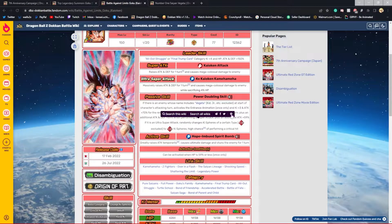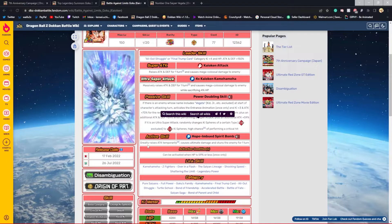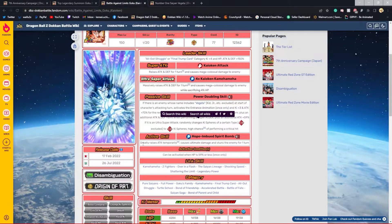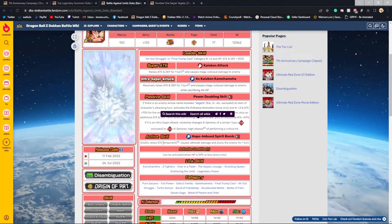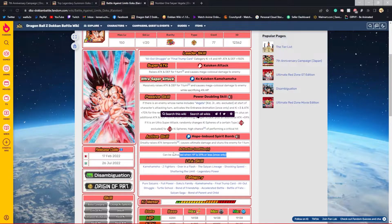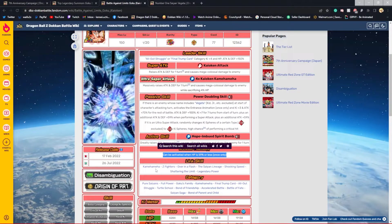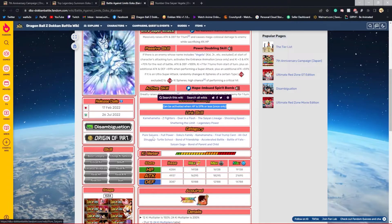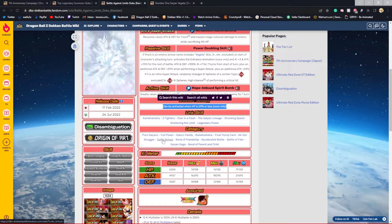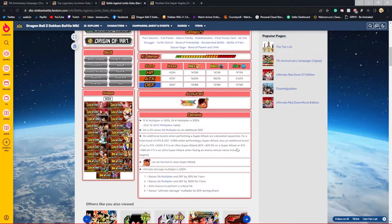The only thing this guy doesn't have is dodging, which is a bit of an issue, but defense is going to be really fine. He also has an active skill — essentially a Spirit Bomb — that greatly raises attack temporarily, deals ultimate damage, and stuns the enemy for one turn. The condition is super easy: can be activated when HP is 59% or less. His categories include Pure Saiyans, Power Couple, Goku's Family, Final Trump Card, All-Out Struggle, Turtle School, and Bond of Friendship.